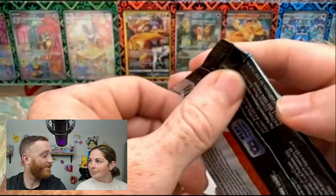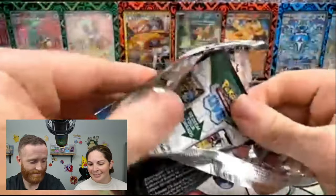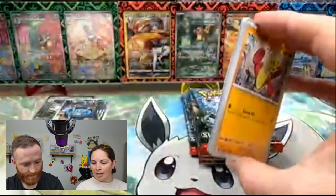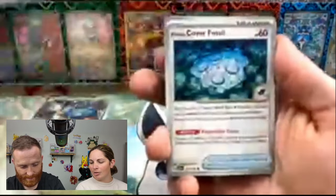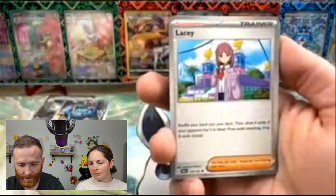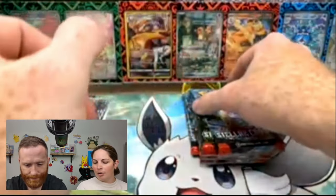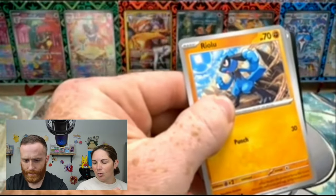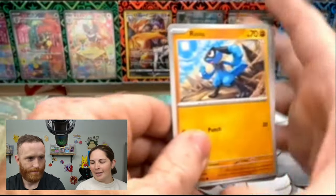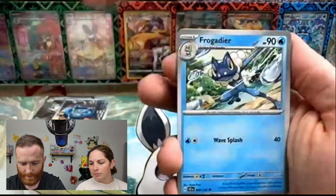Just keep pulling the Squirtle. Should really assist our chances in getting a PSA 10. We pulled an Error Crabominable this morning — it looked like it had zero snow on it at all, just shiny foil. It was very strange, definitely an error card of some kind. It feels like we always pull one error card out of each set. Some are less crazy than others, but I think this one's the coolest one. The Crimped Iron Valiant was pretty cool, though.